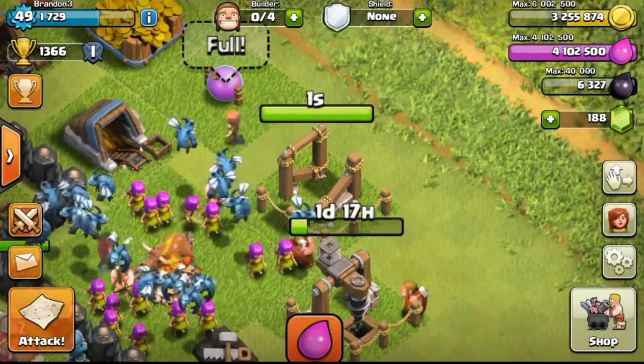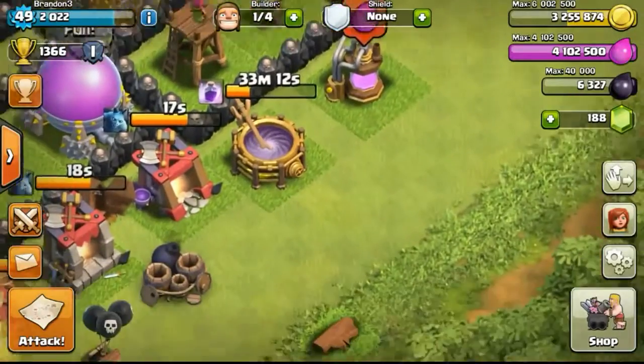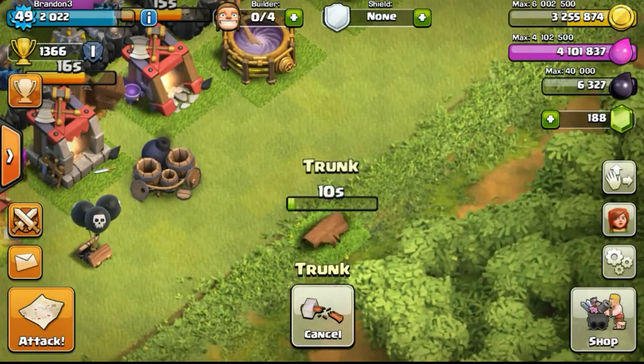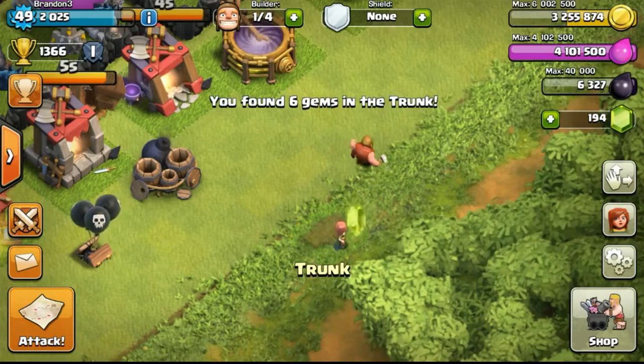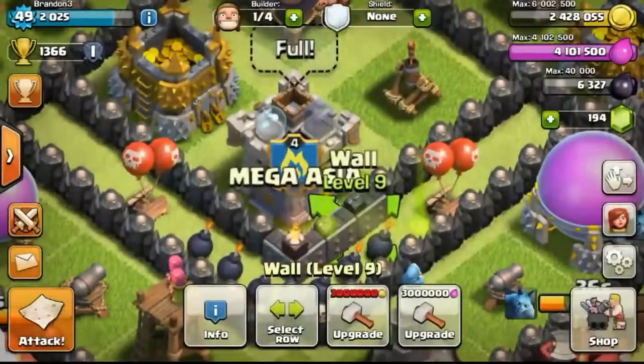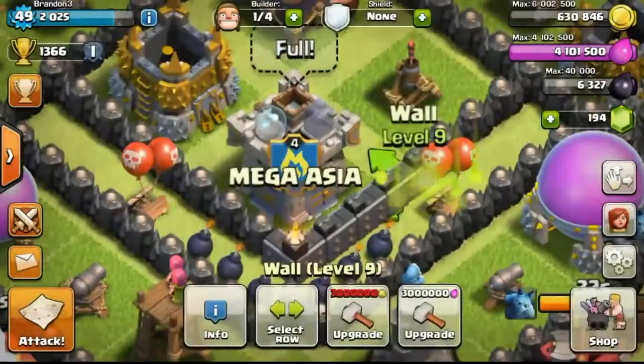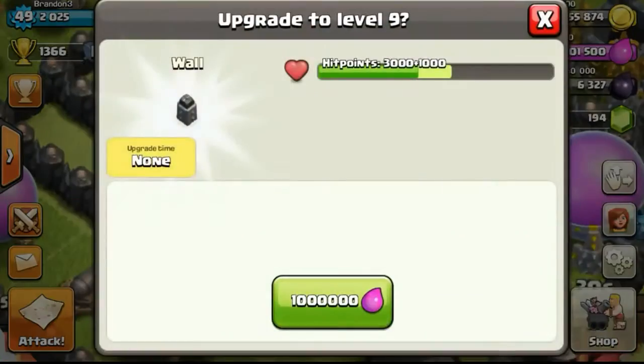Going back to my base — I got 50 gems from completing another achievement, bringing me to a total of 188 gems. As I've said in previous episodes, I'm stocking up gems so I can use them in emergency situations, such as when I need to farm heroes really hardcore but don't have time to play. The focus is on dark elixir.